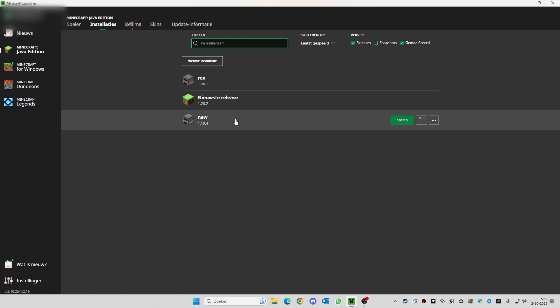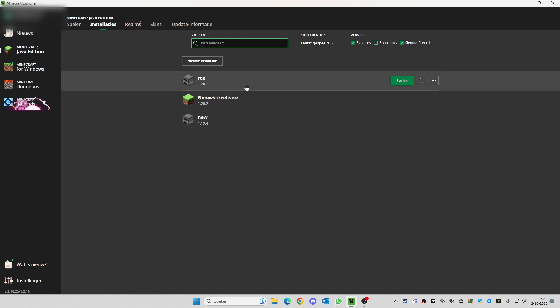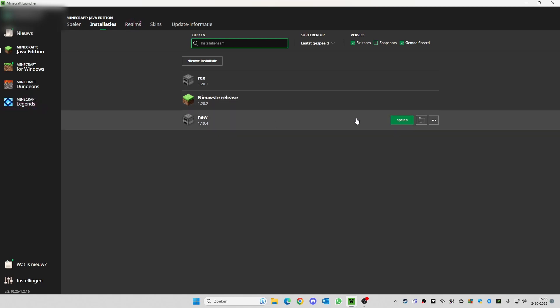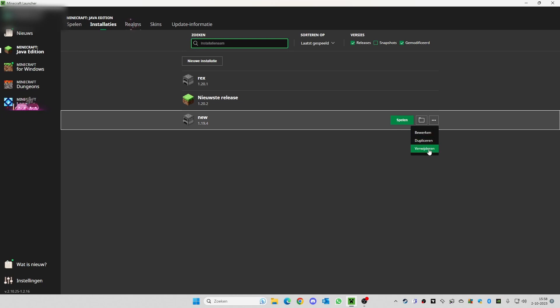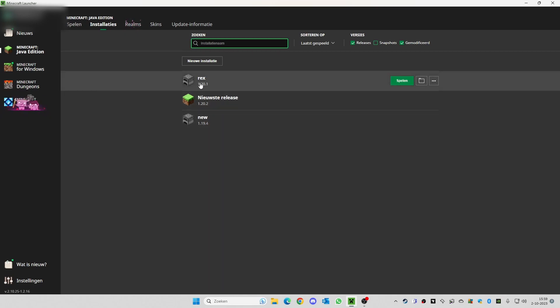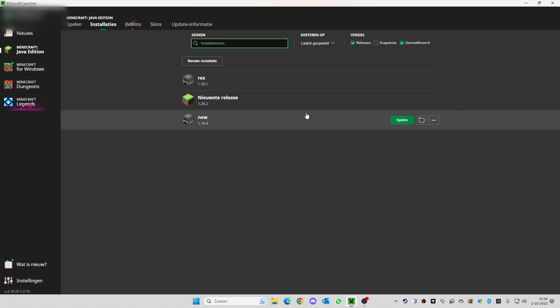Whenever you want to change version, just go back to 'Installations' and select a different one. You can also remove installations when you don't need them anymore — for example, once the server has updated. As you can see here, the newest release is 1.20.2 and we're still playing on 1.20.1. That's how you do it.